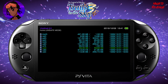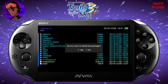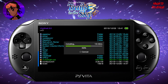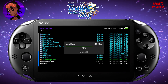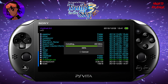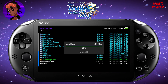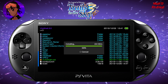Once you're in VitaShell, go all the way down to UX0, go into AutoPlugin.vpk, and install the package. Before we load the game into the live area, we need the three plugins mentioned in the intro: noNPDRM, refood, and repatch. That's why we're using AutoPlugin.vpk — it's very simple for installing our plugins. Just wait for it to do its thing, and once AutoPlugin is fully installed I'll show you how to get the plugins set up.